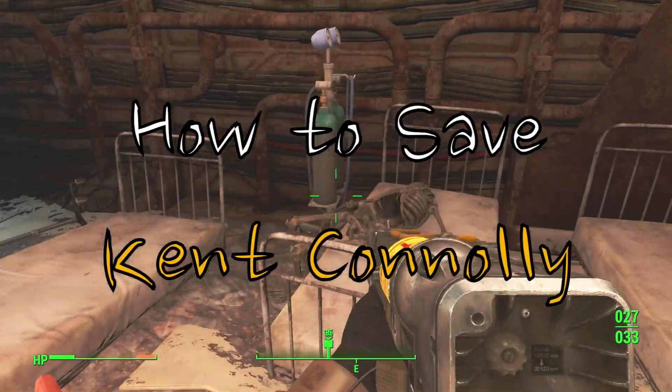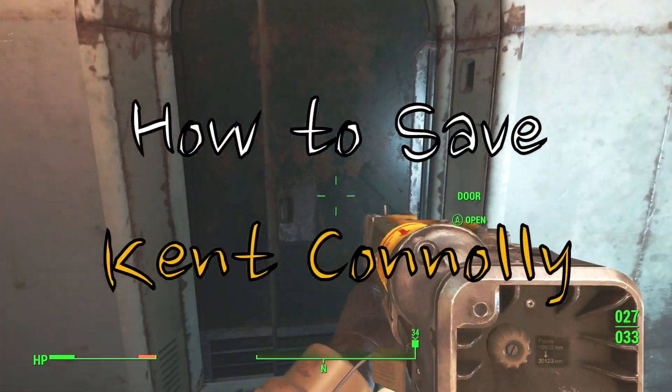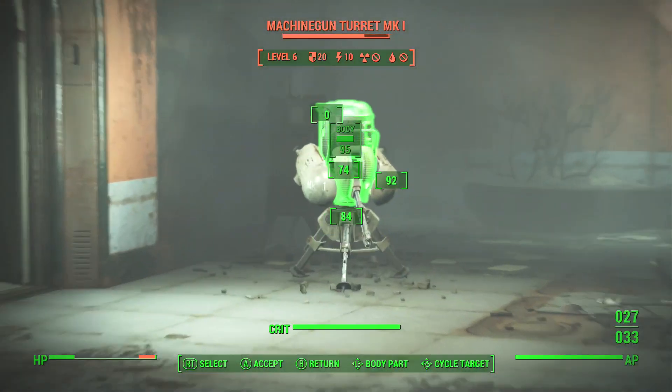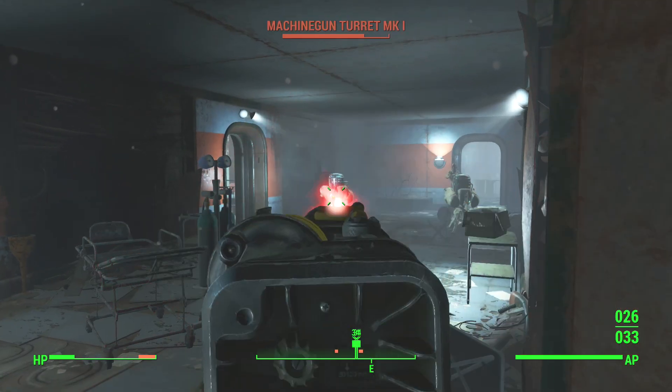What's up guys, this is Alex and today I'm going to show you how to save Kent Connolly. In order to do this you're going to need a full critical hit meter. It would probably be a good choice to take.